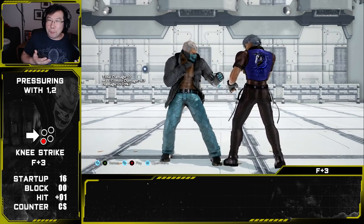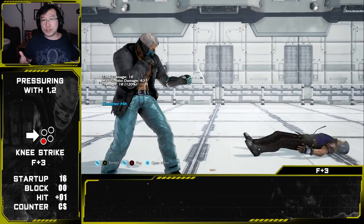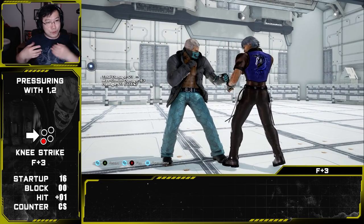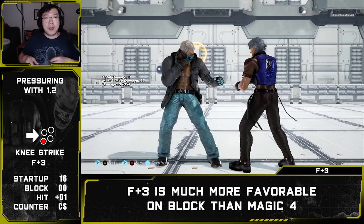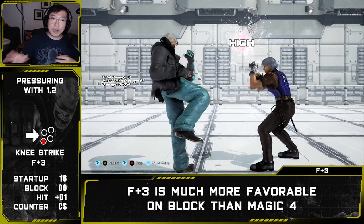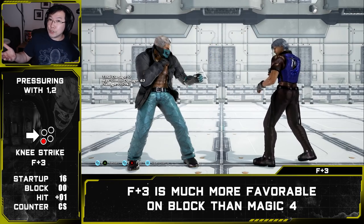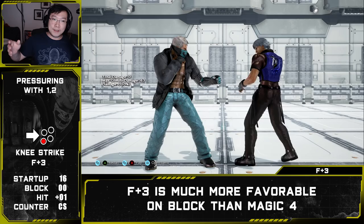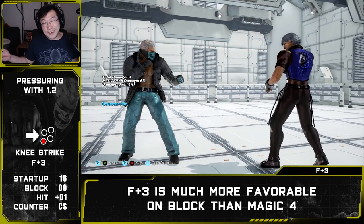While the combo off of magic four is very hard to do, it is extremely rewarding since it's Brian's fastest counter hit launcher coming out at 12 frames. Even if this attack is blocked because the opponent did not press a button, we are still safe and will not be punished. Next option: forward three. While magic four is the fastest counter hit launcher we have, forward three offers unique advantages. For starters, forward three is zero to plus two on block depending on range, compared to magic four's minus seven on block — so this option never places us in a frame disadvantage.